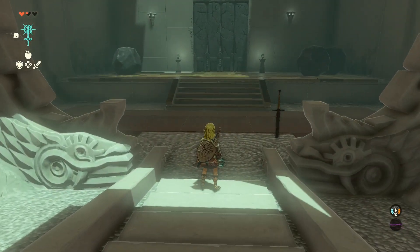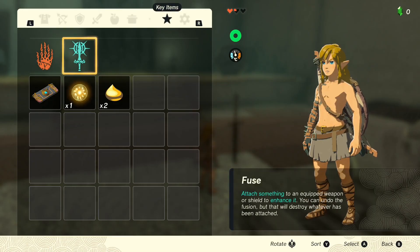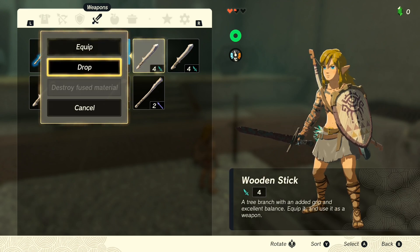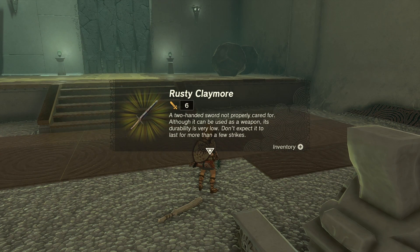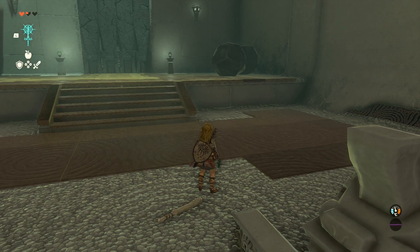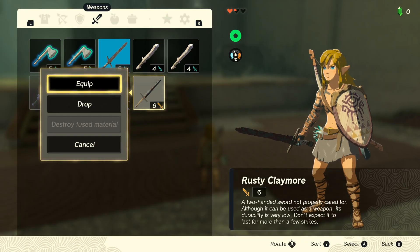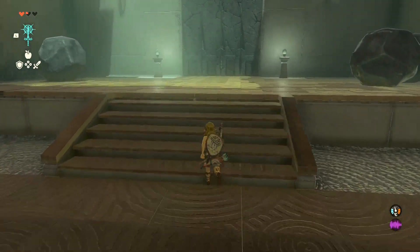So there's a sword which I can't take, probably. No, I can't. So what will I drop then? A stick, obviously. A rusty claymore. So how do we do this? I can fuse this.